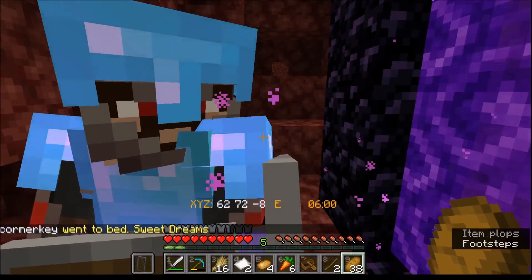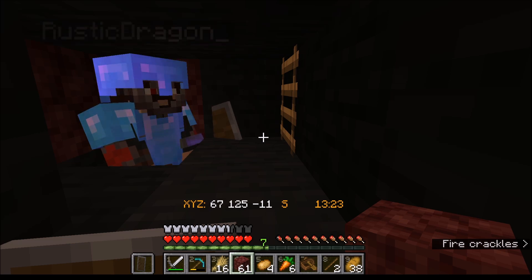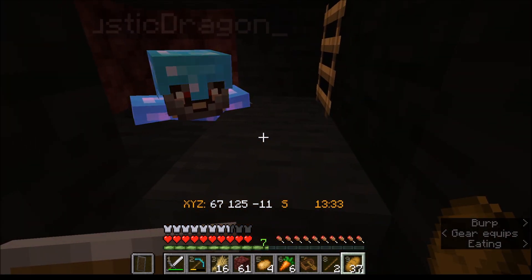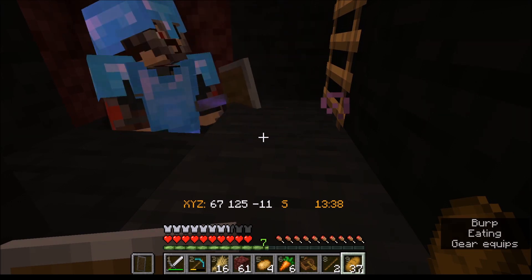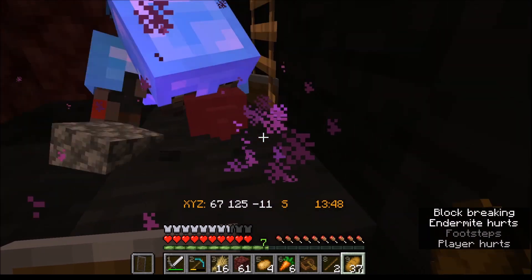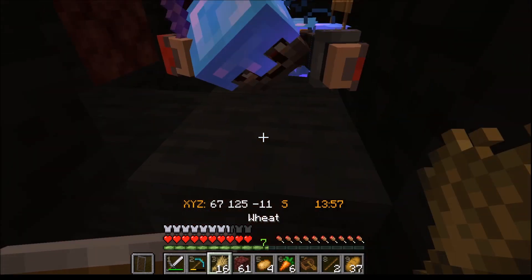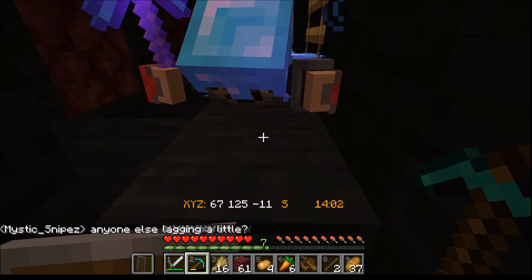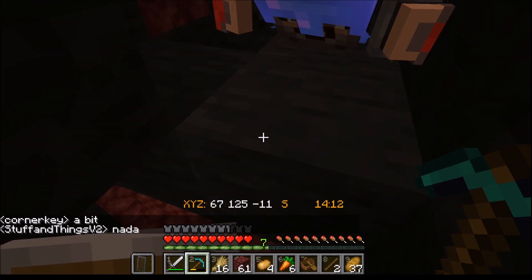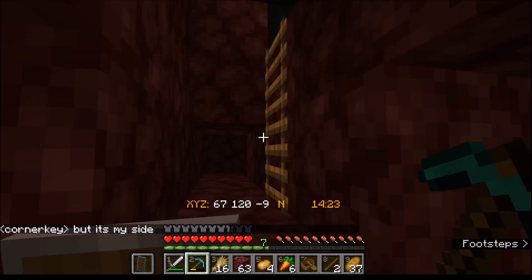Here we see Rusty preparing to cross over onto the nether roof. He's eating a golden apple since he's still at zero deaths and wants to keep it that way. But oh — that's ruined it, there's an endermite. There was a lag spike at the wrong time. We're going to need to go turn a villager into a cleric to get more ender pearls.